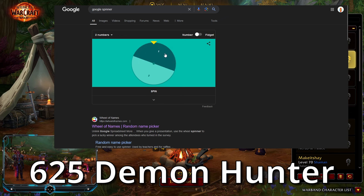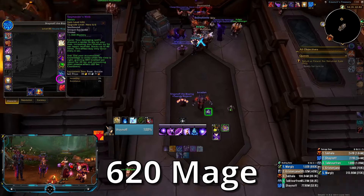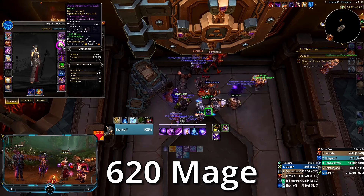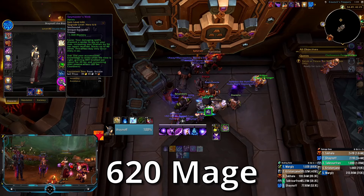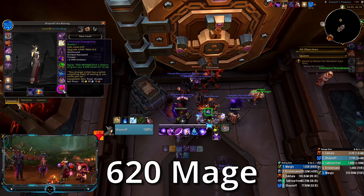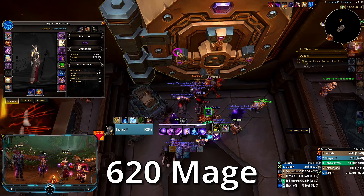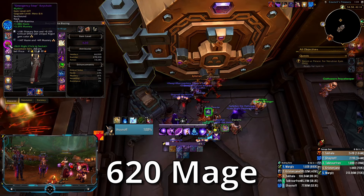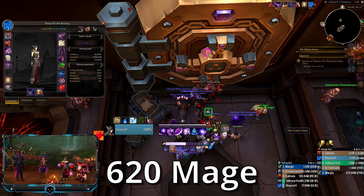Okay, here's my 620 Mage. This toon has been pretty blessed with loot this past week — I got Queen waist two weeks ago, I got the Queen weapon last week, and I got a heroic Spy Masters from one of my vaults earlier. I got a Changeling just as a natural drop. I would love a myth track Arcara — that would be the best upgrade. Oh wait, the Sick Grand necklace would be fantastic as well!